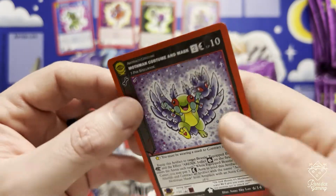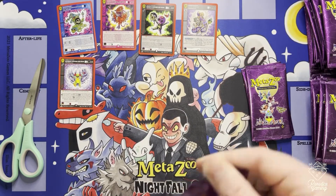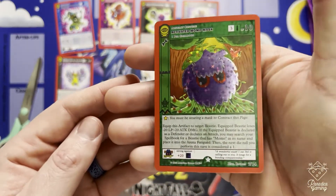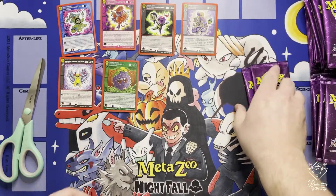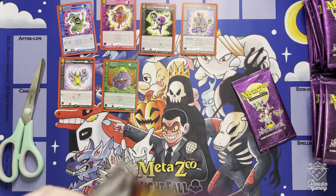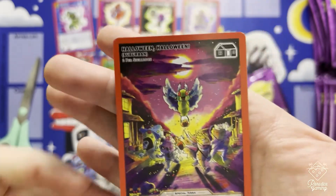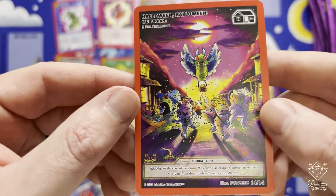Got the Mothman costume and mask - this is the non-hollow. I think this is a really cool set - definitely an awesome thing to hand out along with some candy to get younger generations aware of MetaZoo. Here's our first mask card - it's a reverse hollow Activated Momo Mask. I also noticed a lot of people are having a hard time pulling the second edition cards from last year's set. This Halloween Halloween card is a special terra - absolutely gorgeous in full hollow.